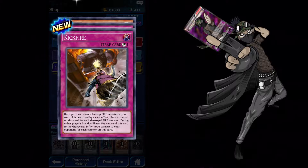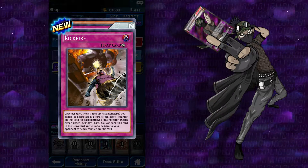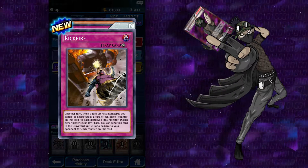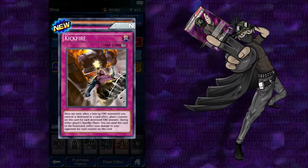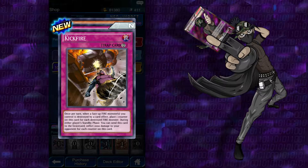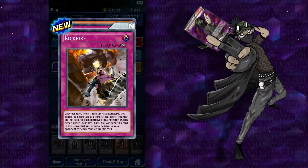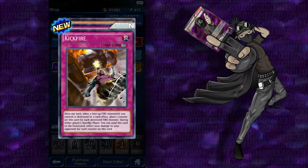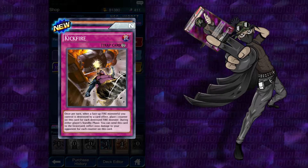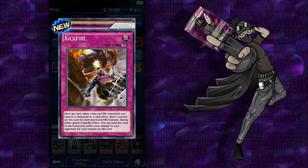Blue tint on this one. Kick Fire: once per turn, when a face-up fire monster you control is destroyed by a card effect, place one counter on this card for each destroyed fire monster. During each player's standby phase, you can send this card to the graveyard and inflict 1,000 points to your opponent for each counter on this card. By a card effect though — so you would have to be doing that to yourself. Create a system where you play a fire card, it gets destroyed by your card effect, get 4 counters, and then you one-shot your opponent.